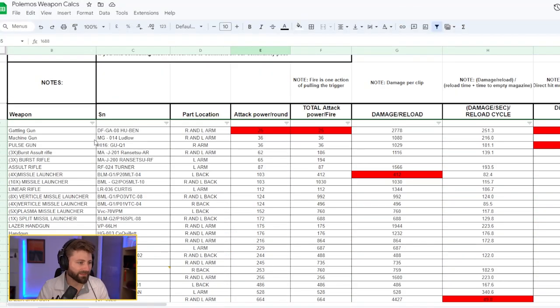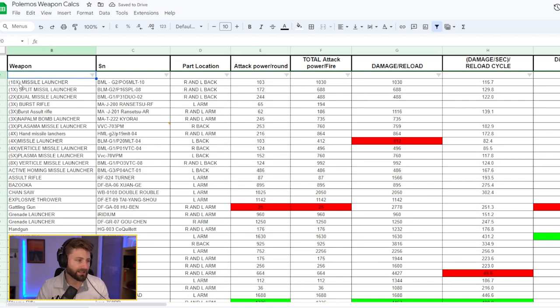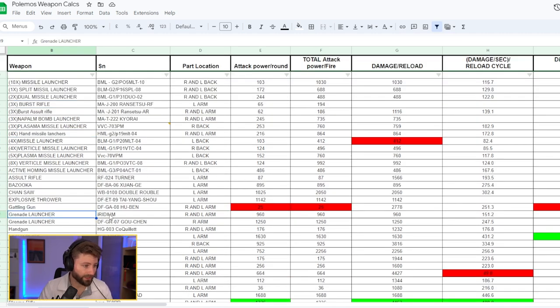We're at roughly 400 likes now — that was my first big video on this channel, so thank you. In the database, the weapon column lets you sort A to Z. I've also included numbers for multi-shot weapon systems like burst rifles and missile launchers. Serial numbers help differentiate weapons — for example, the grenade launchers: the Iridium and the Gochen — so you can compare them side by side.